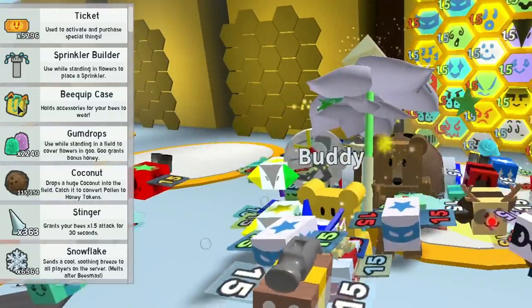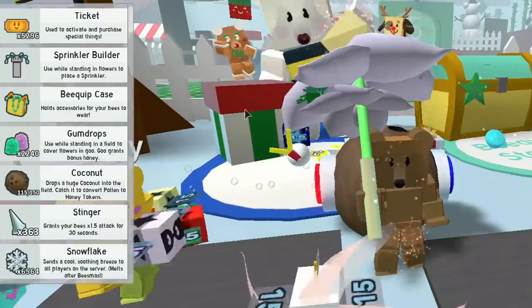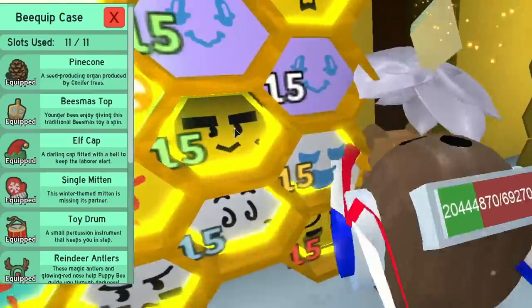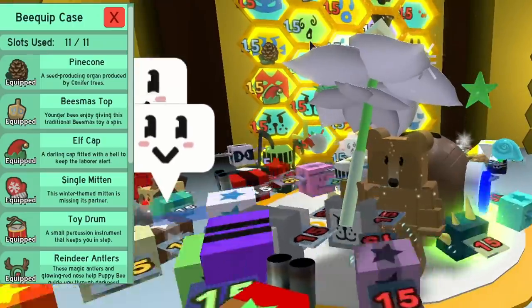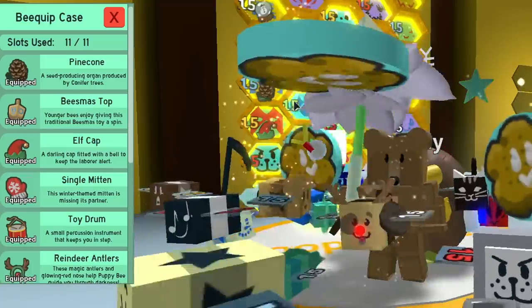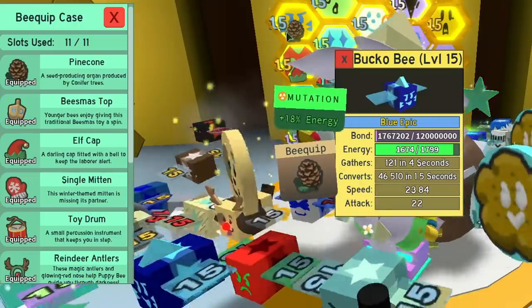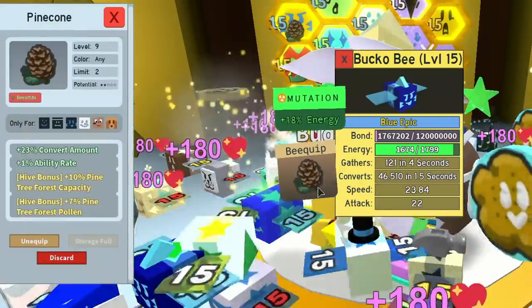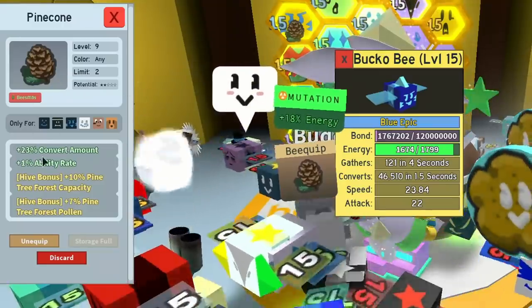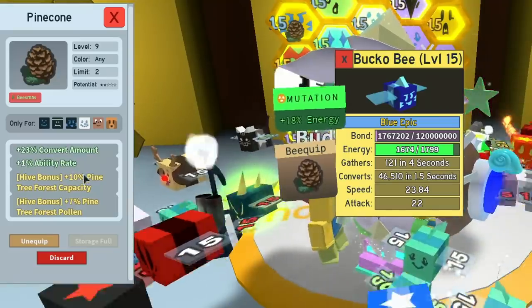If you click on the bee equip case — which you get from the Beesmas Bear, yes, do a quest and you'll get a bee equip case — we go back to the hive and click on that, we can see all these little icons telling us that we have equipment on that particular bee. Let's click on Bucko here. Bucko has a mutation because I mutated it, plus he has a bee equip.